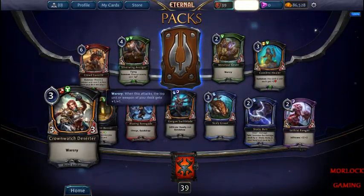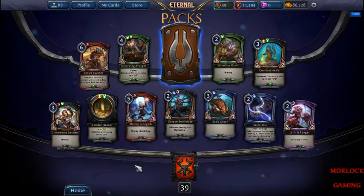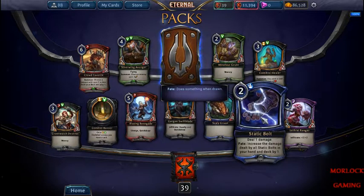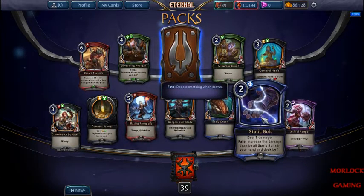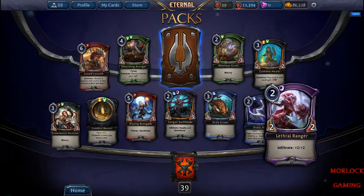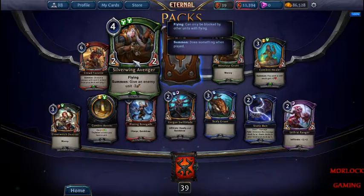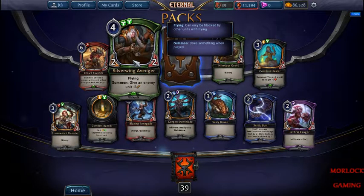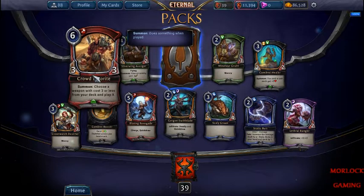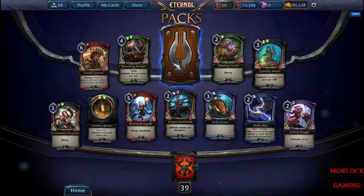I currently use him in a deck. Of course Banner's good. Swift Blade's pretty good. I've been thinking about making a Static Bolt deck. I like the Ranger — he's good in draft though, a little bit of a cost. I haven't tried this guy out yet, that's pretty interesting.